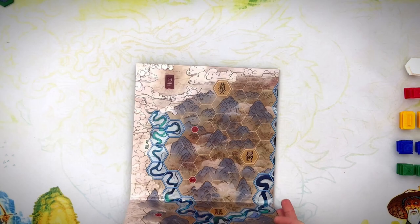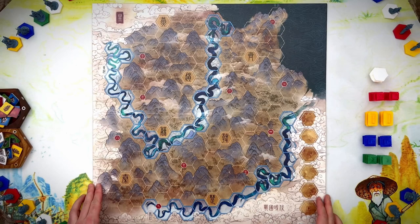HUANG is played on a game board that presents the part of Asia right in between the two rivers, Yangtze and Yellow. The game board is divided into hexagonal tiles on which you will place tiles and leaders. On the game board you will also find 7 starting capitals and a tile market area.